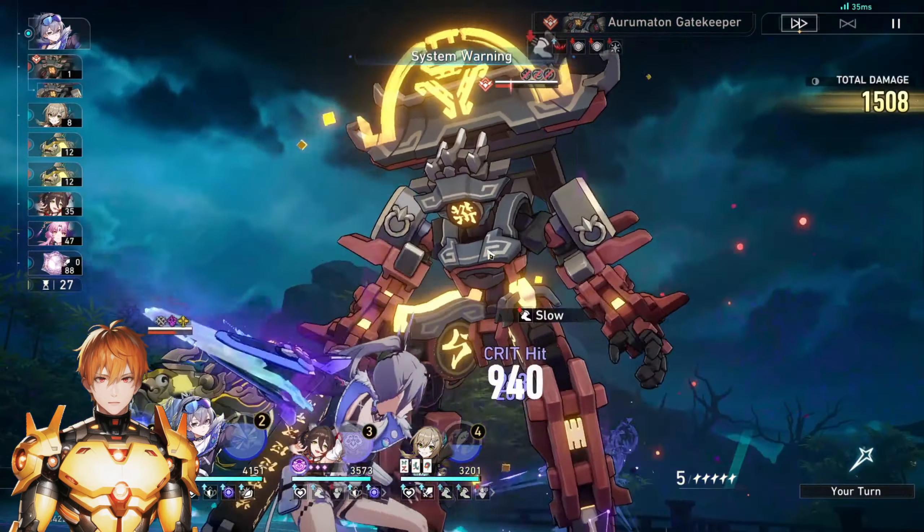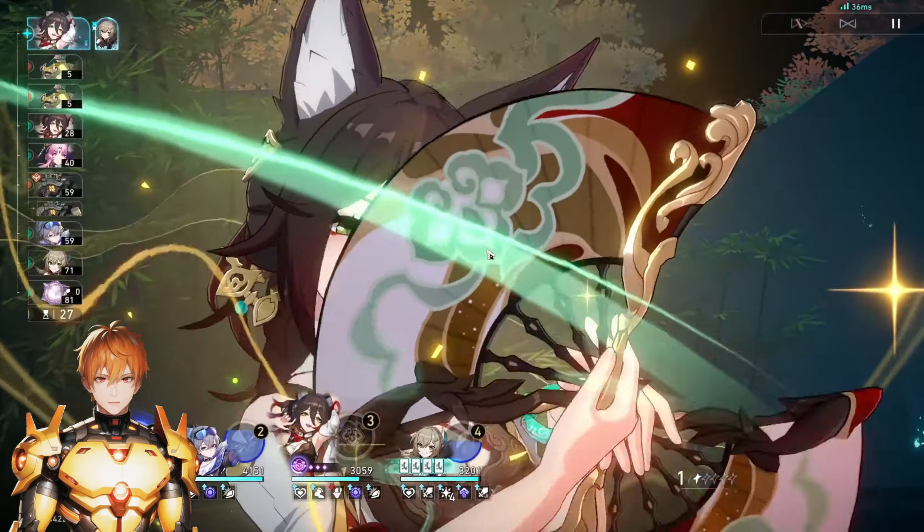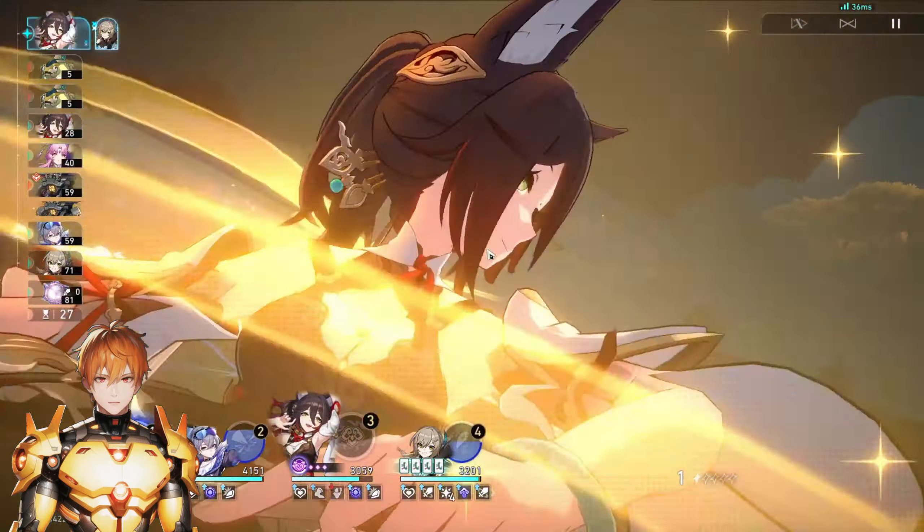I'd also like to point out that the Thief set's three energy gain does not work with her coordinated attack or anything like that. She has to be the one directly doing the breaking. Even if the coordinated attack happens at exactly the same time as a weakness break occurs, she will not get the three energy.